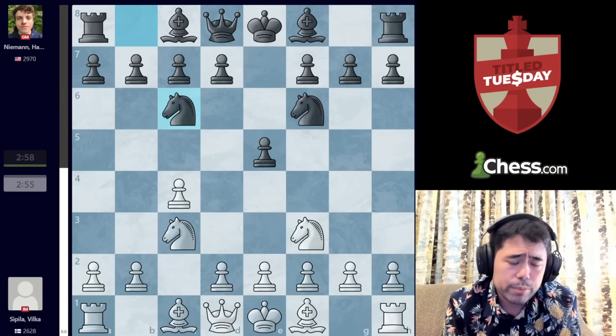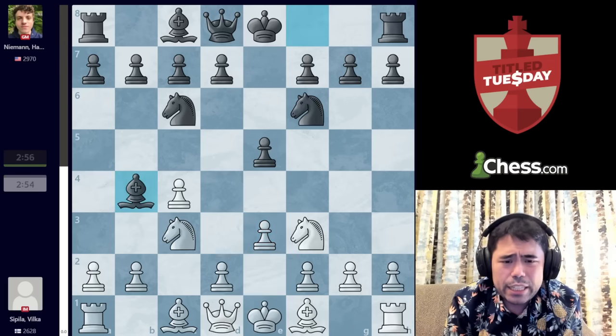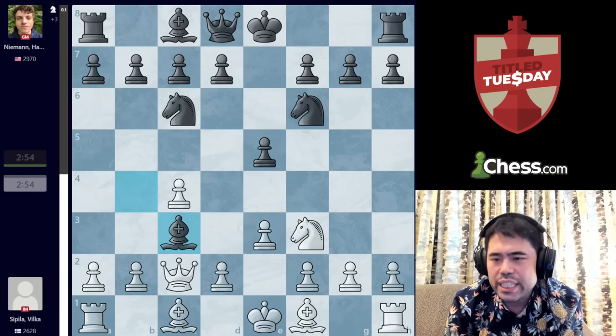This is something that was featured in the World Chess Championship match between Ding Liren and Jan Nepomniachtchi. So we get E3, Bishop to B4, Queen to C2, Bishop takes C3, and now Queen takes C3.